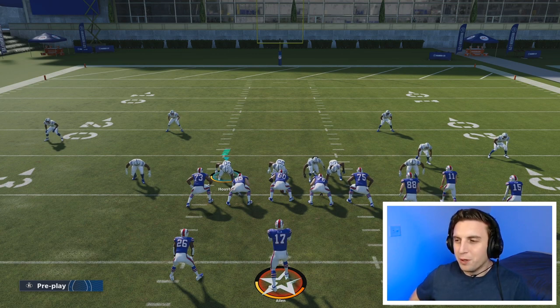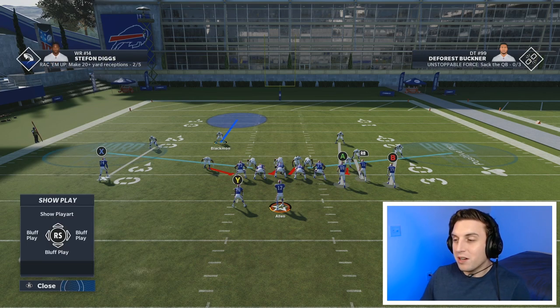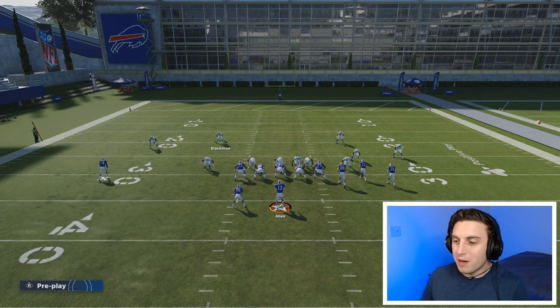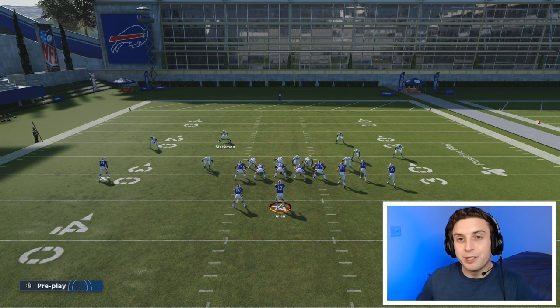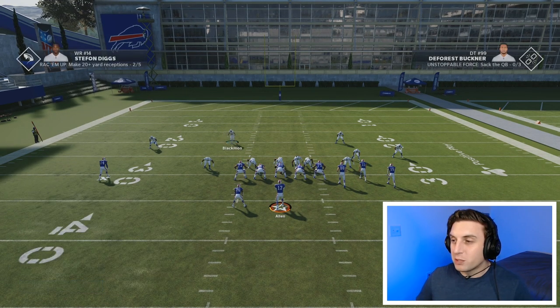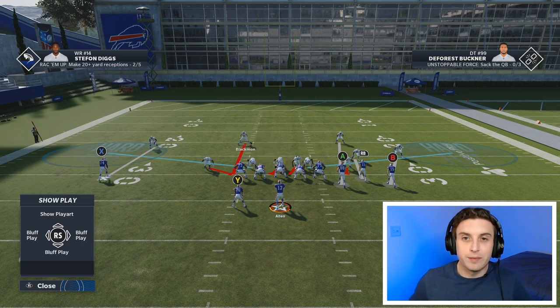Those are all the zone options. But there are also four more options for every single player on the right side. Going back to Blackman and pressing A, on the right side we can put them in man coverage, an inside quarter zone, a QB spy, or a blitz. A little tip: whoever you're usering, you want to put on a blitz. During the play, they're going to get much better change of direction and turn radius when they're in a blitz versus a zone or even a QB spy. The reality is that being in a blitz gives the best possible movement for your user. So always have your user on a blitz.